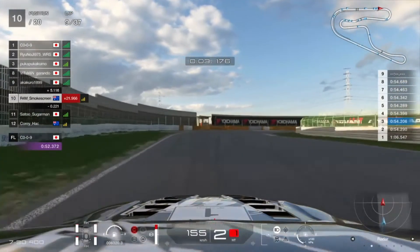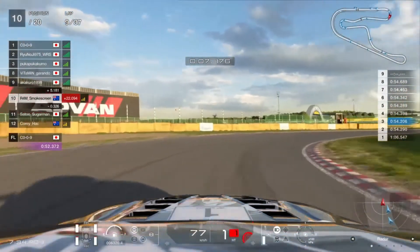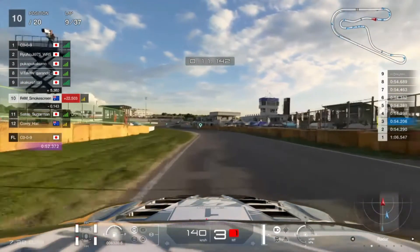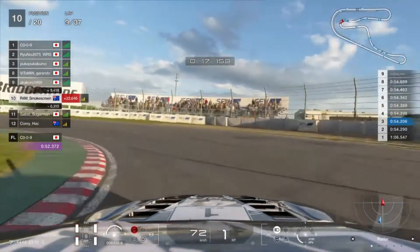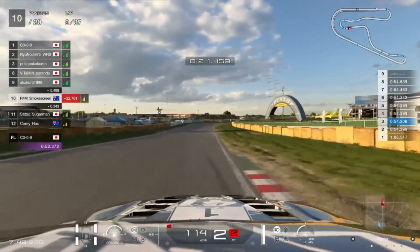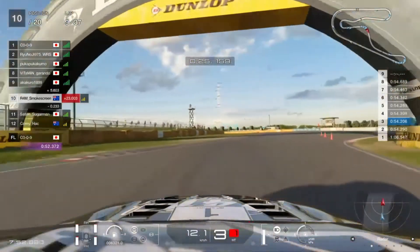But as we get deeper into the race on our hard tyre, we can see behind that we're actually holding up the pack quite a bit. We've got at least two cars directly behind me, and I'm pretty sure that train extends even further back. I've got Satu Sugarman and Corey Hack both behind me. I know Corey pitted in at the end of lap three off the hard tyre, so I think Corey's going for a three stop.